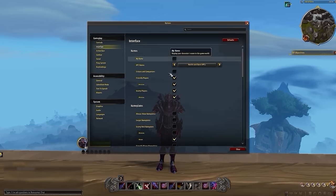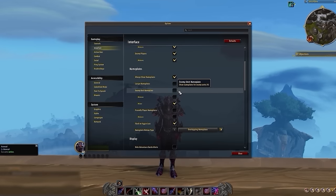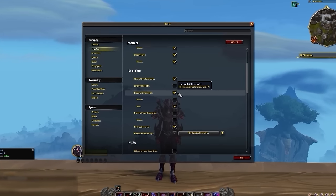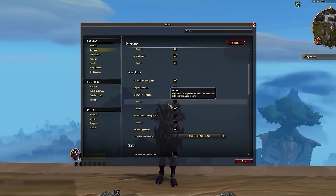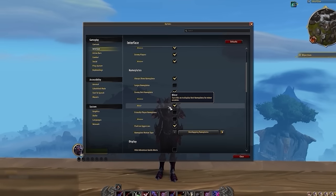Moving into Interface now, make sure you enable Always Show Nameplates and Enemy Unit Nameplate. Because if you're not using nameplates in 2024, what are you doing? We'll deal with Minions and Minor Nameplates later with an add-on, so don't worry about them for now.